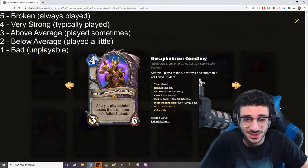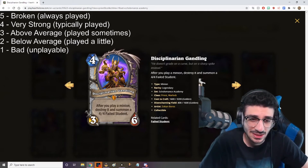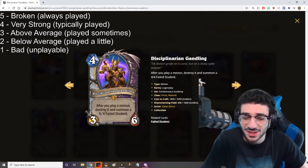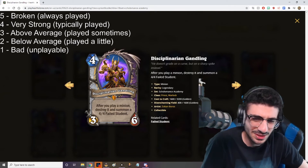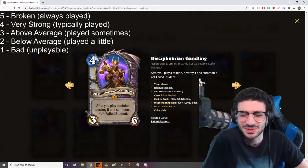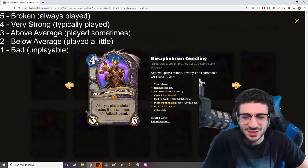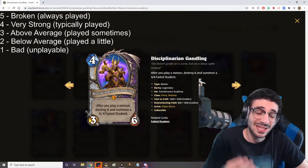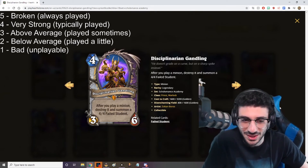Disciplinarian Gandling — 4 mana, 3/6. After you play a minion, destroy it and summon a 4/4 Fels student. This can work in a tempo variant, but I don't think that's going to be a thing in Priest because you typically don't play small guys too much. I really don't see it being too good in Priest unless a tempo variant starts coming out. For Priest, I'm going to give it a 3 out of 5.